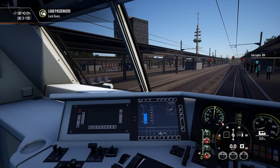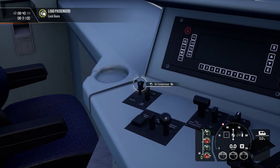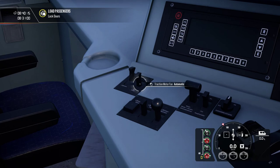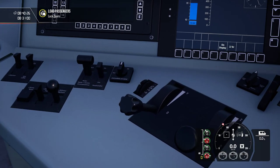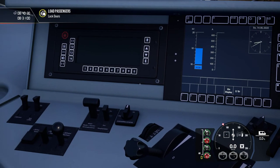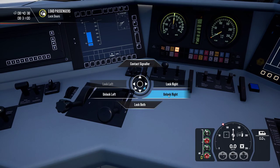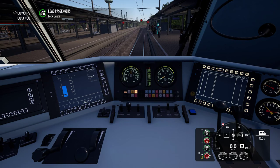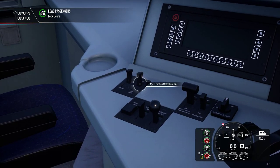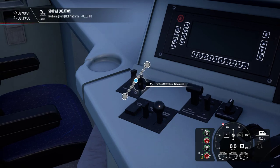That is our compressor. The traction motor fan — you can set that to automatic or on all the time, and see if there's an actual change in sound. We've got train line — we can already tell we've got power, the catenary is touching our locomotive. Door locking — we need to open the doors actually. You can actually hear the traction motor fan — that's a nice differentiation between automatic and just on.